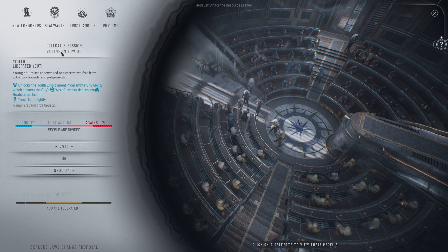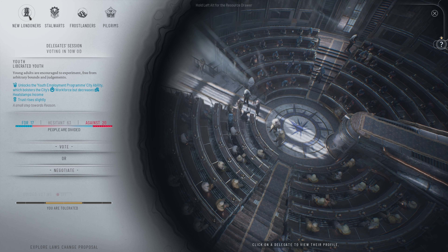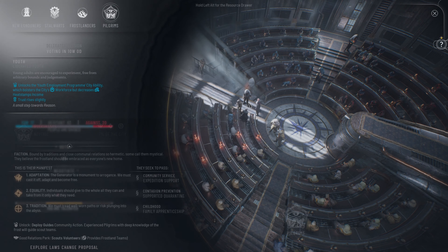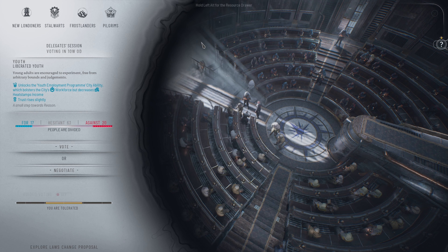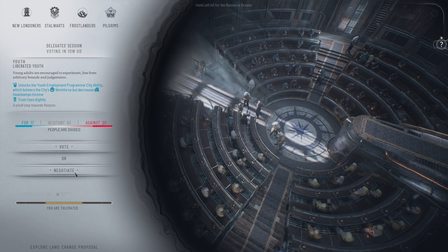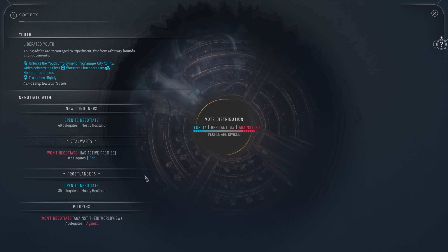Young adults are encouraged to experience freedom from arbitrary bounds and judgments, so we do need to vote for this. Is there any other thing we're able to vote on, or is it just that's the law they want to pass? We got 63 hesitant votes, so we definitely going to have to negotiate something.